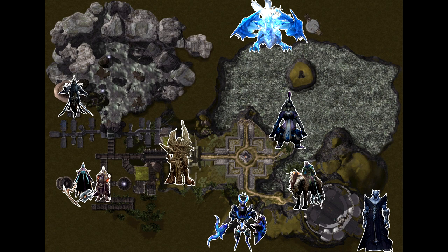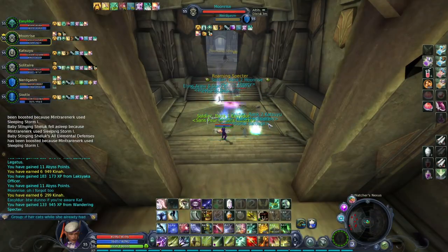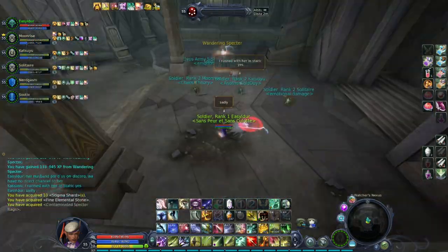Bosses inside BT have around 2200 evasion and 1400 magic resistance, so try to have 2200 accuracy or 1400 magic accuracy.